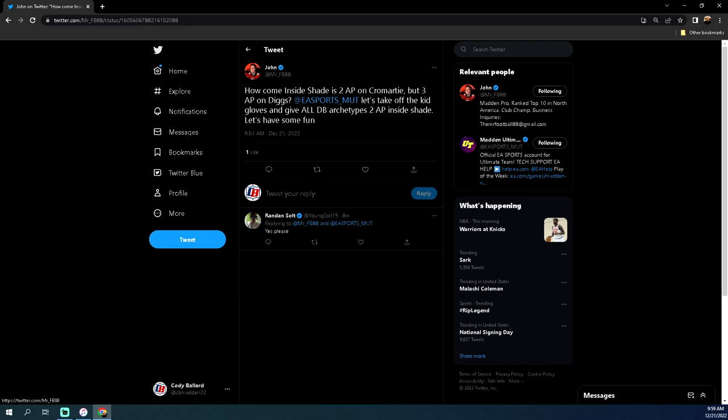So if you take a look here, MrFootball88 — really good Madden player. I think he's actually in the Ultimate Wildcard live event, so a top-10 Madden player in the community this year and has been for the last couple years. Listen to what he says: 'How come Inside Shade is 2AP on Cromartie but 3AP on Diggs? Let's take off the kid gloves and give all DB archetypes 2AP Inside Shade.'